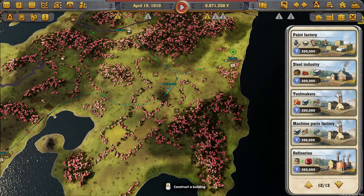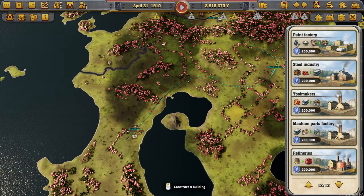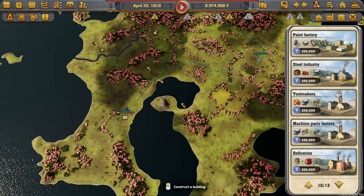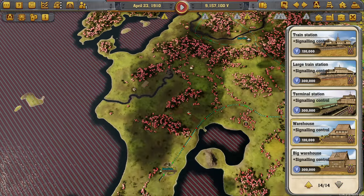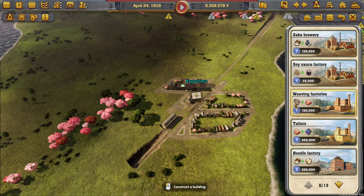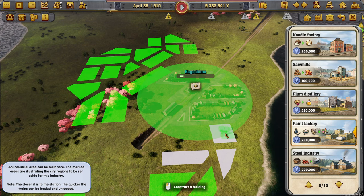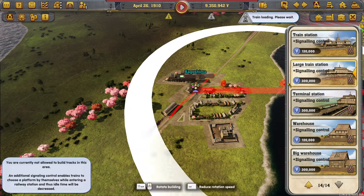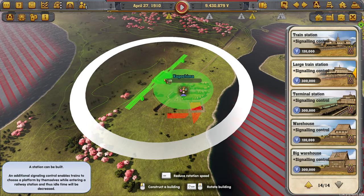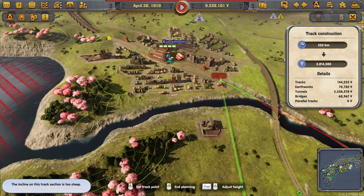We have that there, we have salt here, and that stuff we have right there. So this is actually quite a good situation. Yeah, let's do this — this guy, put down paint. Large train station there. Bring these guys over to here somewhere.